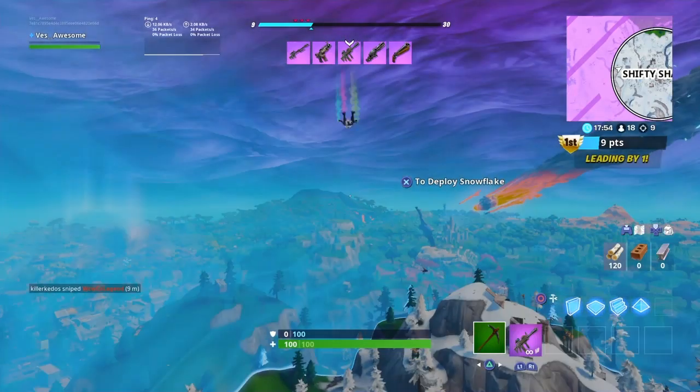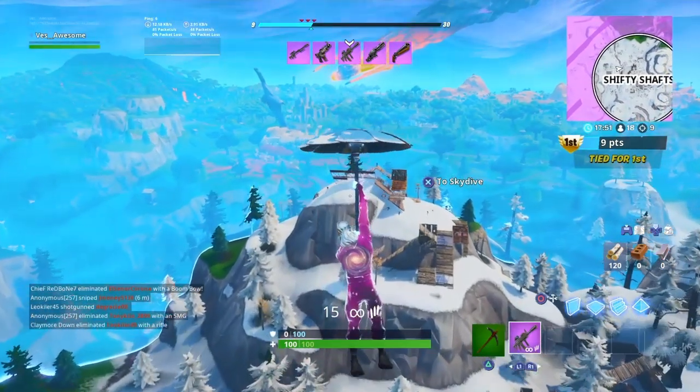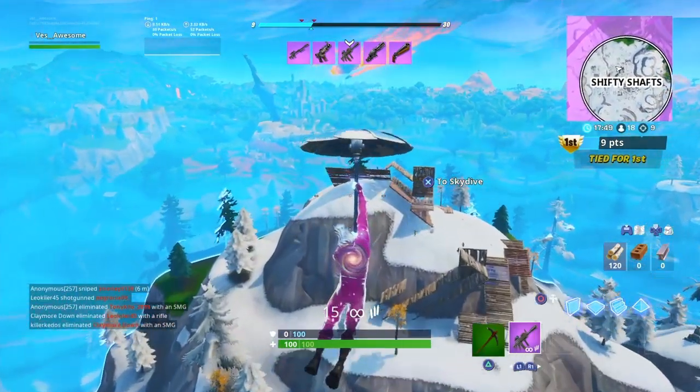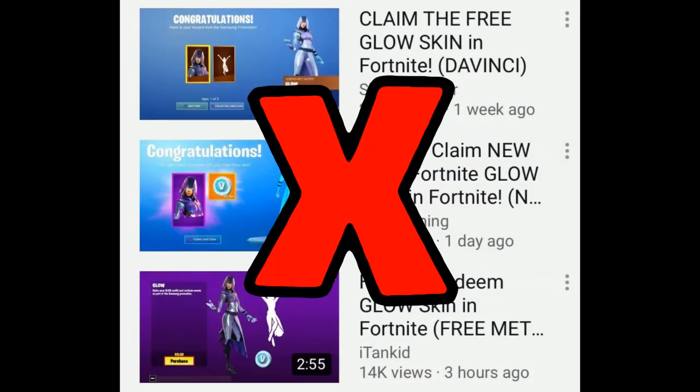The next method is without the phone. If someone you know has one of these phones, plays Fortnite, and doesn't want the skin — as you can see on screen — you can actually gift this skin to somebody. Ask them: 'Hey, if you have this phone and download Fortnite, do you want to gift me the bundle?' If they say yes, you've got yourself the glow skin. Those are the only methods we know of so far, but once there are more, I'll be one of the first to keep you guys updated.